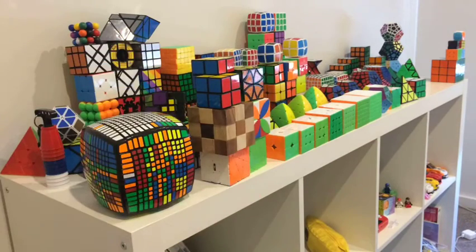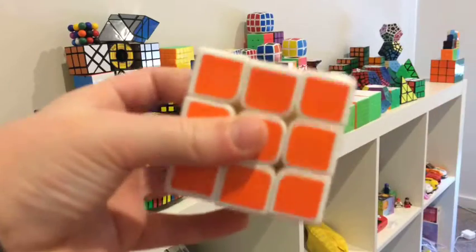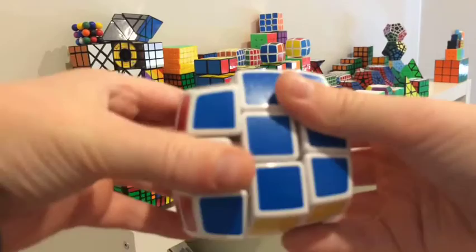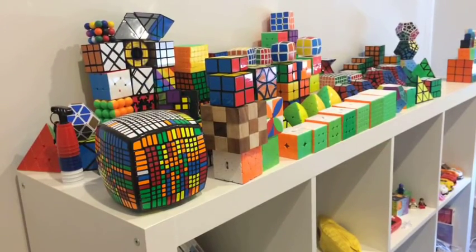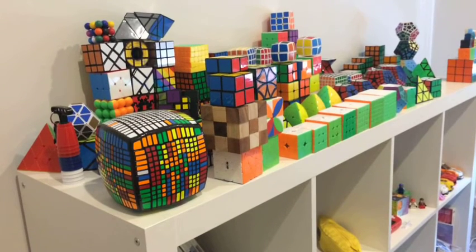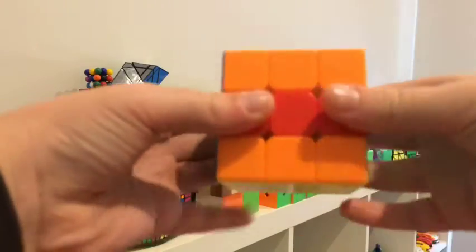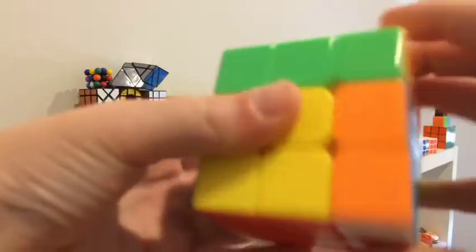That's all for mini 3x3s. Now we're going to go on to the other 3x3s, the same size as my main group. Starting off with the YJ one in white, my LoL Cube slash V-Cube 3. After that, the VQ3 — it is fixed. Next cube is my ShengXiao MrM — the confusion illusion cube, the chameleon cube. It's just an off-brand mix with these weird stickers on it, but it looks cool.